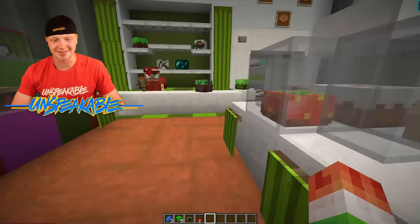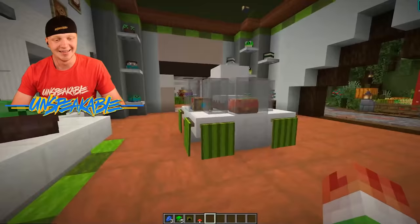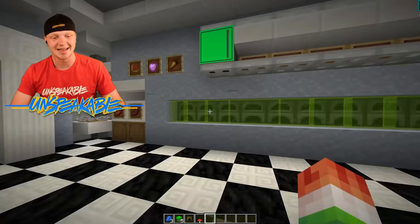These right here are all the cakes, guys. Check this out — we got normal cake, we got a green cake, we got a bookshelf cake, we got an eye of ender cake. That is so cool. We have a little Herobrine up there, we have a little zombie. They're so cute. Check out how big this furnace is — it is massive.